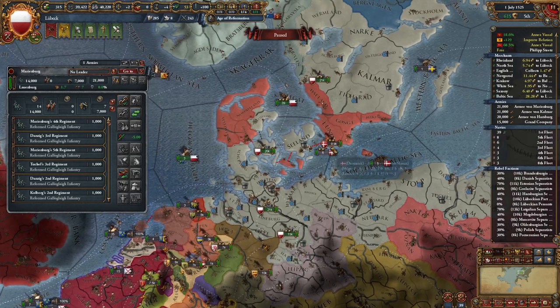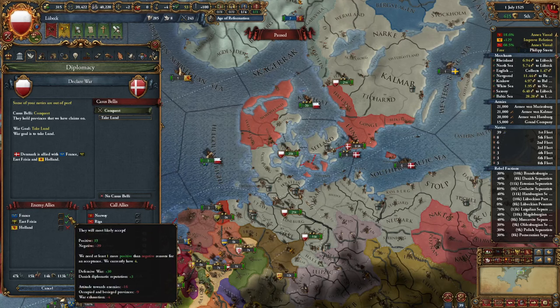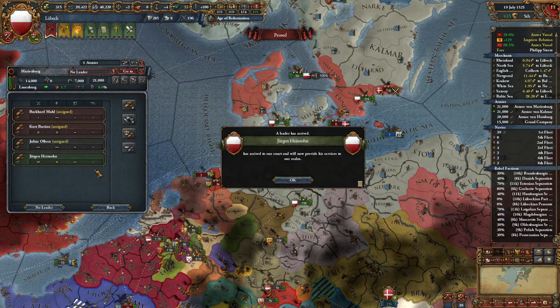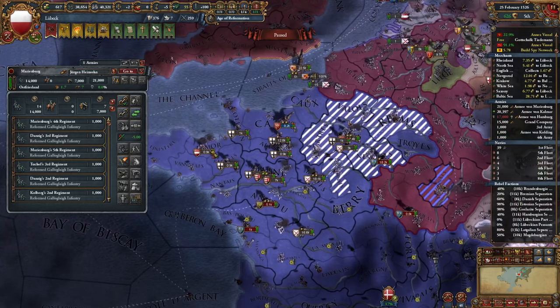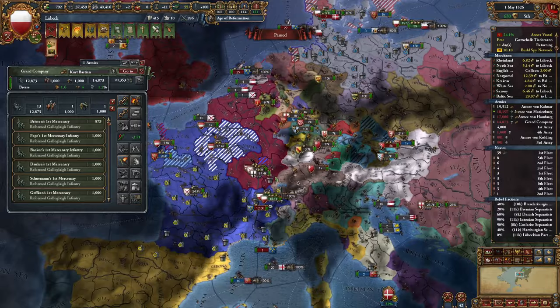Our truce with Denmark and Holland is over, so I'll declare on Denmark. Holland is not joining but we'll have to fight France and East Frisia. France is close to not joining but I can't wait. They're at war with Austria, Hungary, and Burgundy so I believe it won't be a big problem. My army sieges Lund — France is getting demolished, I basically don't even need to fight them, just siege down one or two forts to speed things up.